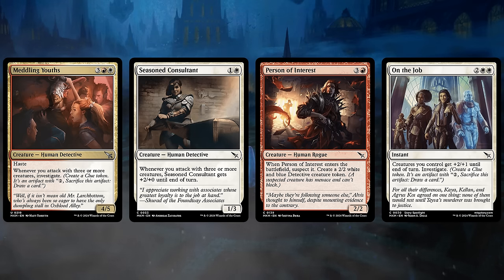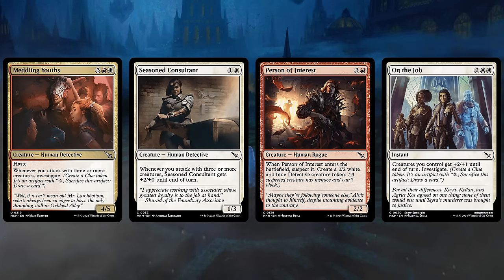A finisher like On the Job can be perfect in this deck. This is a new take on the Inspired Charge effect, giving our team +2/+1 until end of turn at instant speed. And in this case we also get to Investigate, so it got even better.